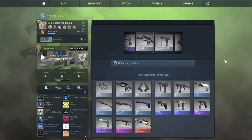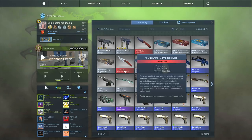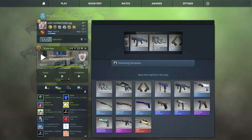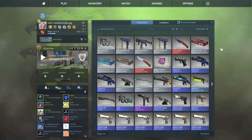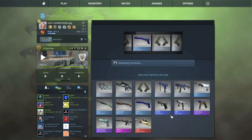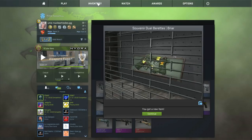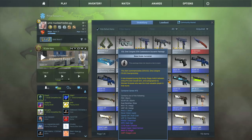Oh no, that kind of pissed me off, I'm not gonna lie. Come on. I'm not even reading the case names, what am I doing? No... oh no, dude, this is not going good. We only have three more. This is the MLG Cobblestone 2016 case. Open package, dude... oh no. Sick. It's okay. I'm gonna get a battle-scarred souvenir on this last case.